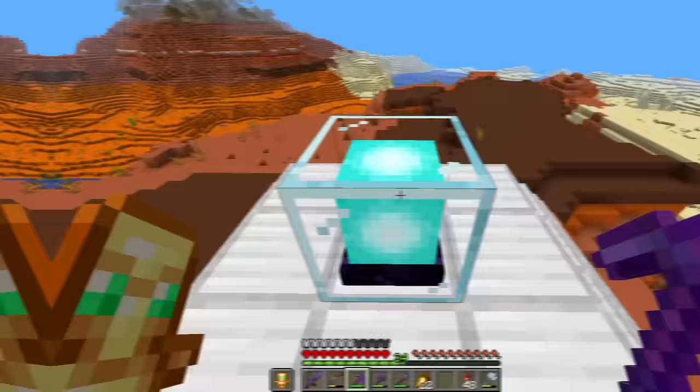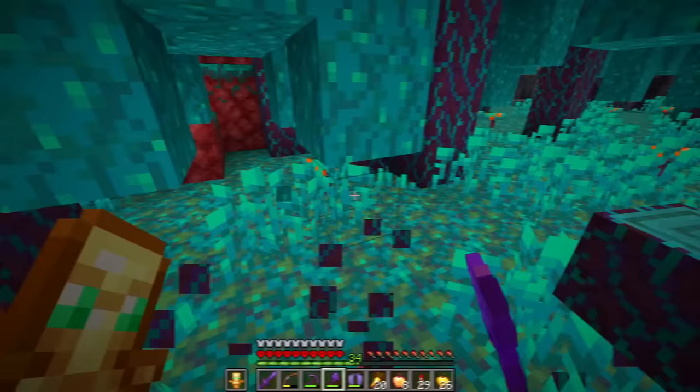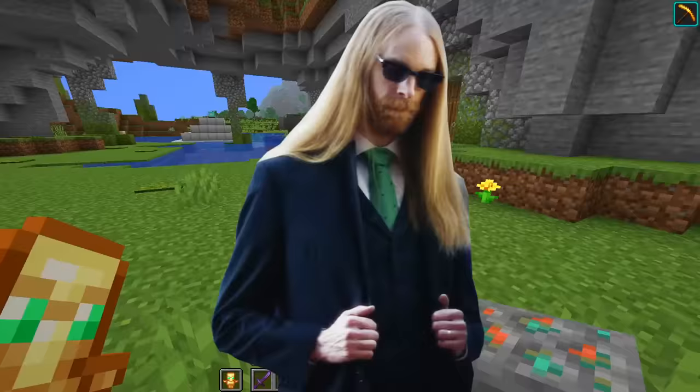I grabbed my beacon and mined 500 terracotta, turning half into black terracotta. Then I went to the nether and got 250 warped stems and a stack of nether quartz ore. I need so many different random blocks — it is just insane. But we must press on in the name of the almighty Jeb, the king of Minecraft.